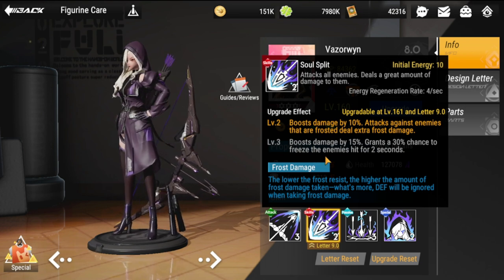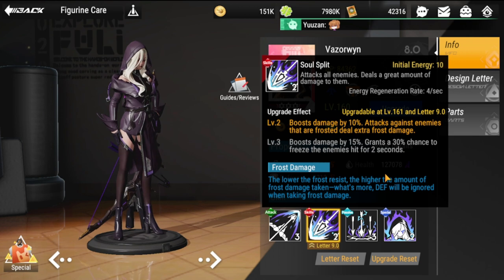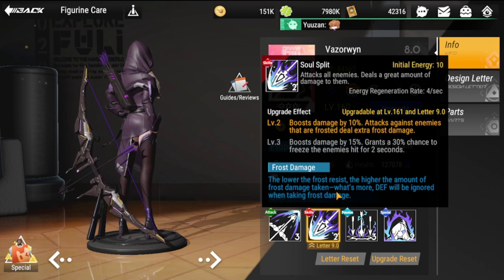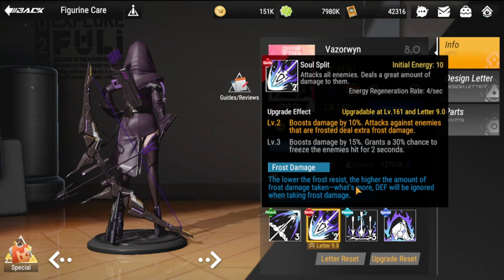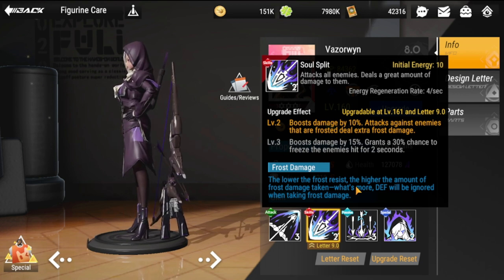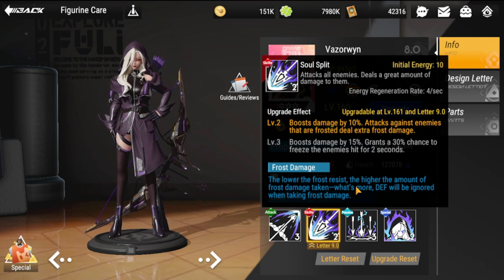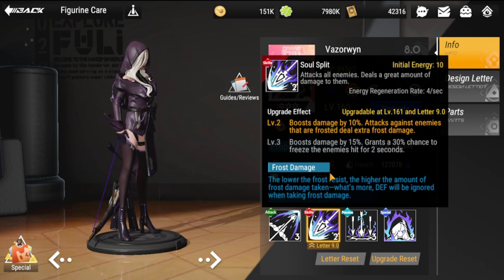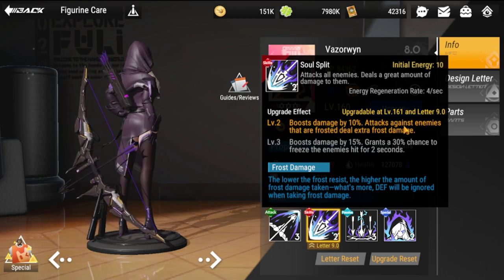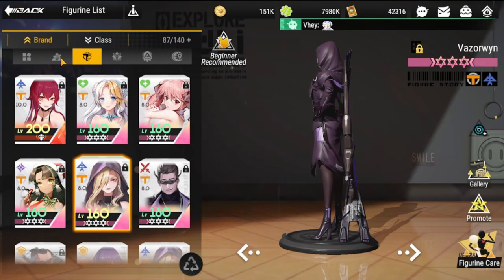Going back to what frost does: the lower the frost resistance, the higher the amount of frost damage taken, and more defense is ignored when taking frost damage. Those are the core benefits of dealing frost damage. Vazruin will be your main damage dealer for this team.